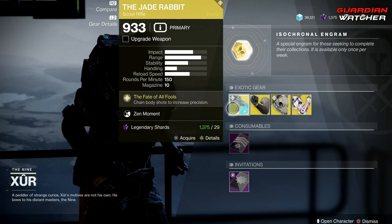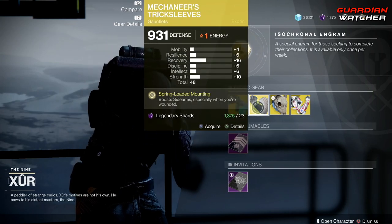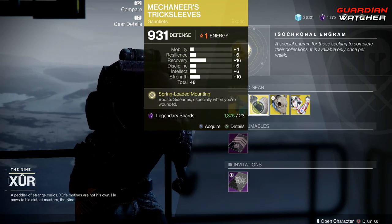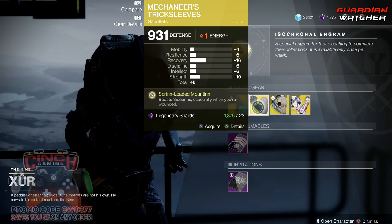If you guys don't know the tier scale, I'll put it in the description box below. Next exotic is the Mechanist Trick Sleeves. The treasure perk on this is Spring-Loaded Mounting, which boosts sidearms especially when you're wounded.